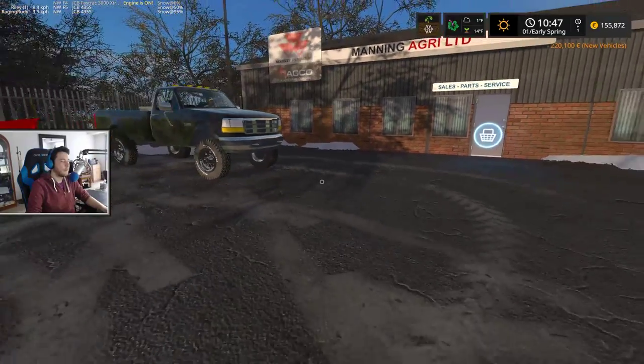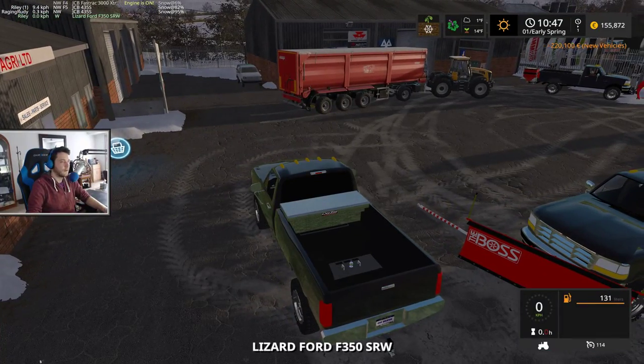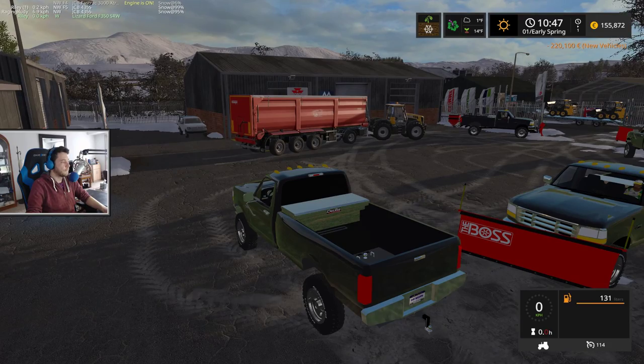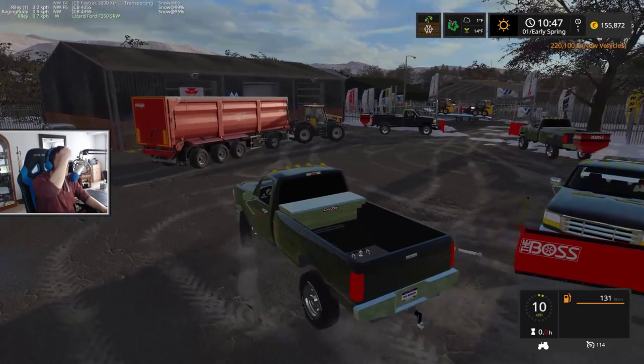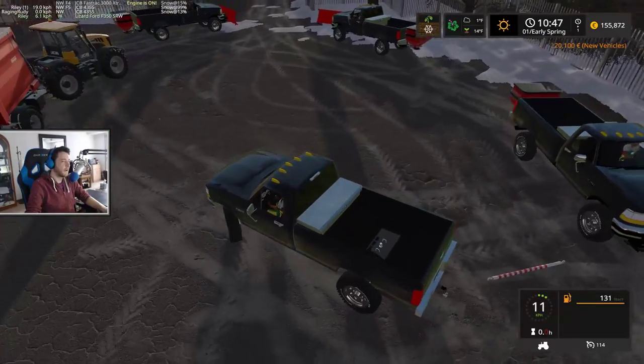Holy crap, how do I slow down my walking speed? Press G. Oh it's G — starting up the old Ford here. Riley might need to come back on the Arby's while driving, says Don. Riley's a snacker, man. He's always eating something.